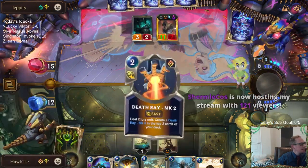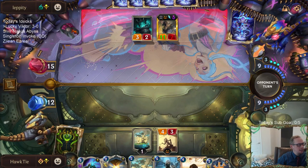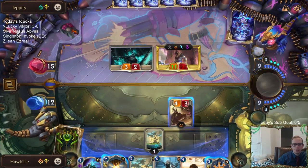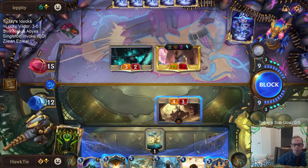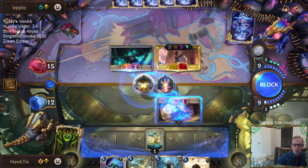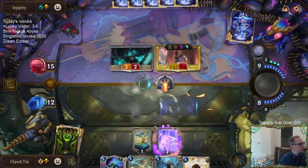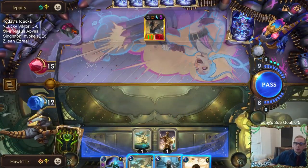Welcome everybody from Shirmikos' stream - we are having some fun today! We're playing this deck called Lucky Victor. So far 3-0 in Master's rank, but it looks like we are about to lose our first game to Thresh Nasus. It was close, but our opponent has us from here. Up next we've got a Sivir Nasus Howling Abyss deck, and then a Singleton Invoke deck with three Pursuit of Perfections.